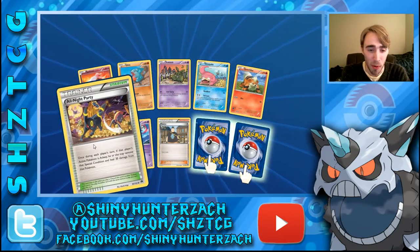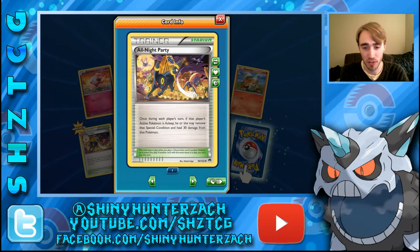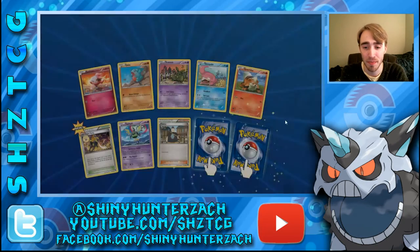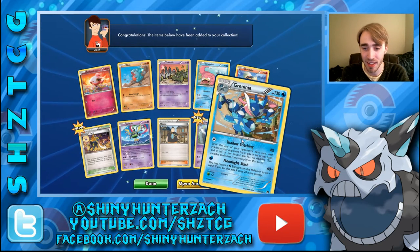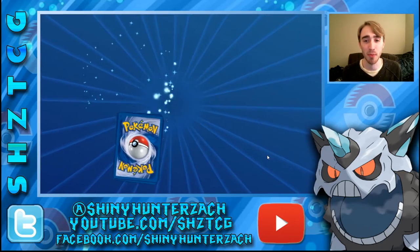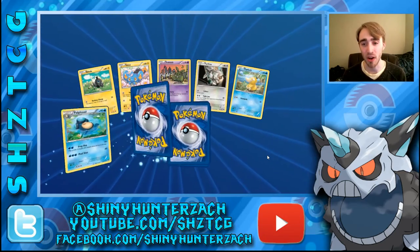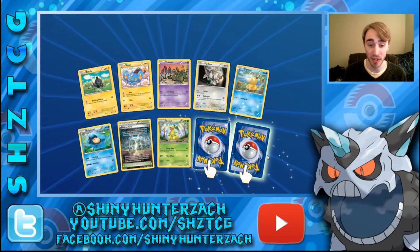We have All Night Party here — it took me a while to pull this one in real life too, but fantastic artwork. Once during each player's turn, if that player's active Pokemon is asleep, he or she may remove that special condition and heal 30 damage from that Pokemon. Very useful. And my Reverse Rare is a Meowstic, and my Regular Rare is a Greninja. Whenever they print a Break of a Pokemon, they have to have a regular Rare of that Pokemon to evolve — to put the Break onto.